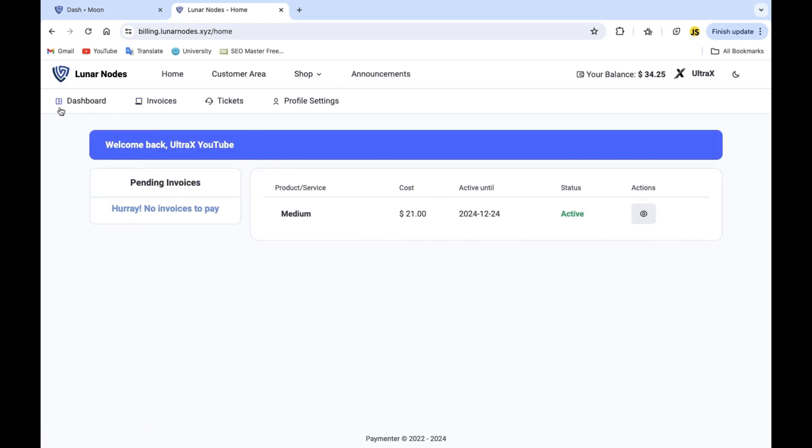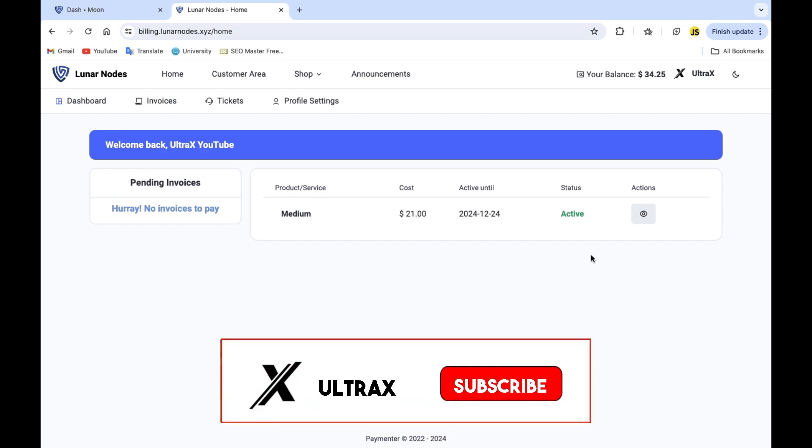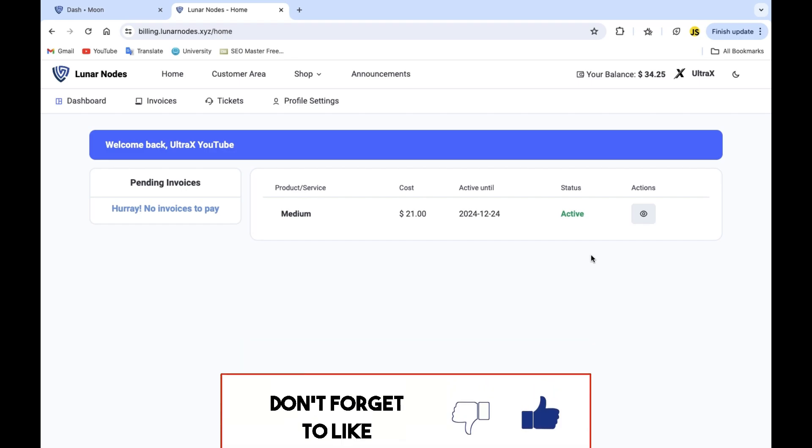If I went to the dashboard, there are no pending invoices — I'm up to date with everything. Make sure to check their Discord out; they are very helpful and will help you with anything you need. Their prices are very low for Lavalink, and the Node.js and Python hosting are totally free. Donating is of course optional. Hope you enjoyed this video — don't forget to like, subscribe, and leave a comment below about what you want the next video to be. Ciao!